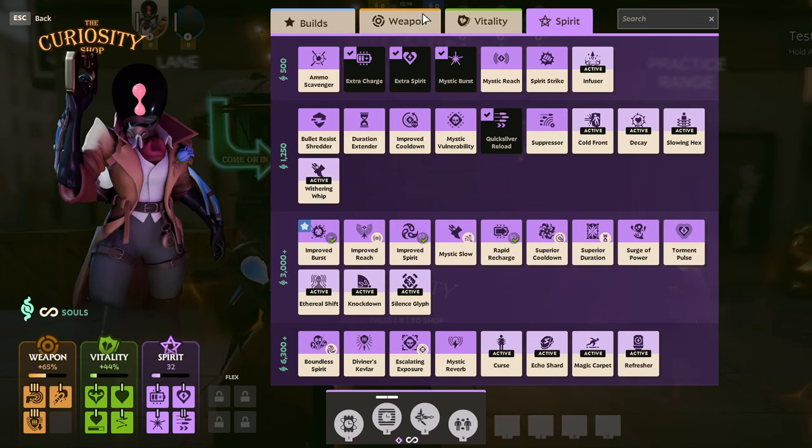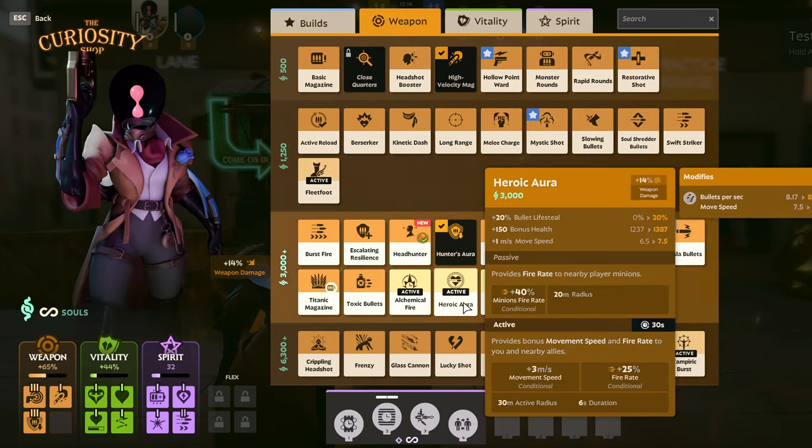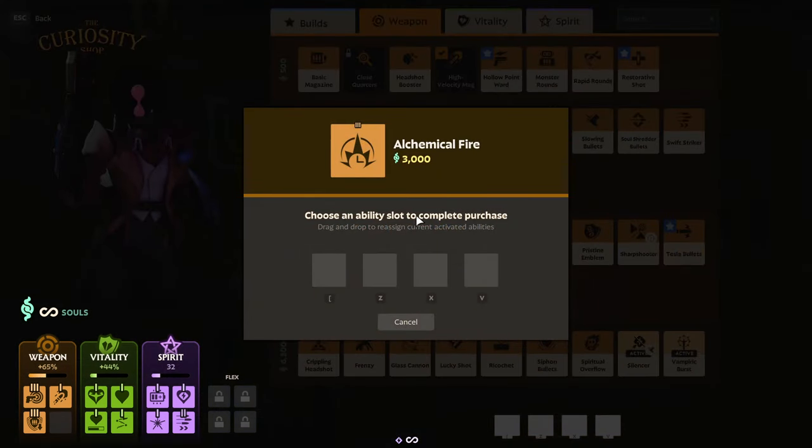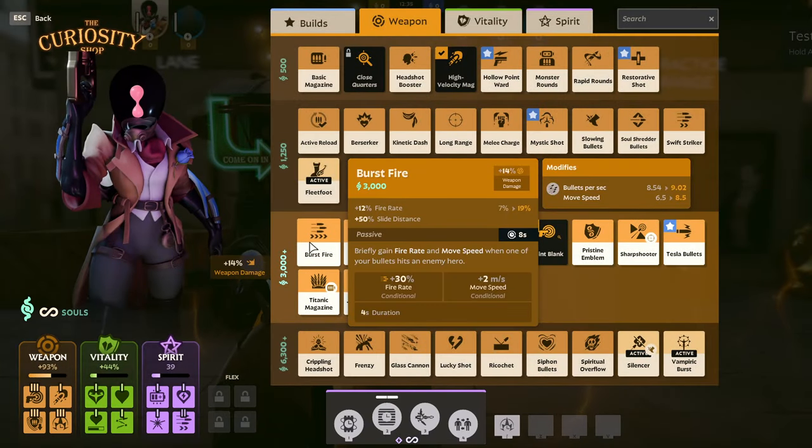There is one more item type I haven't mentioned yet: active items. There are multiple active items spread across each item type, and you can carry up to 4 active items at once. When you go to purchase an active item, a popup will appear asking you to select a key on your keyboard to attach it to. By default, the 4 keys available are Z, X, C, and V, but these can be changed in the game's settings menu.